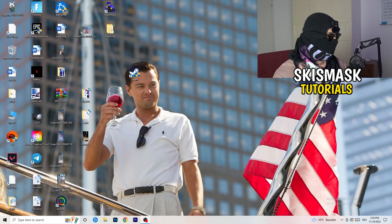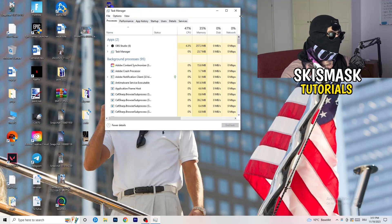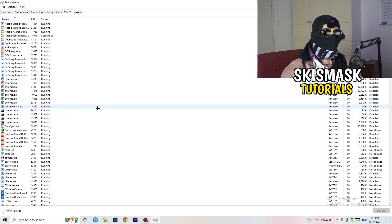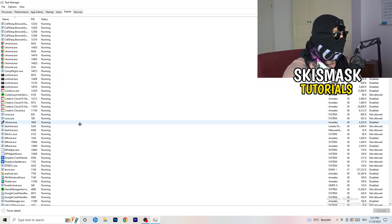The next thing is to navigate to your taskbar at the bottom of your screen, right-click it, and click Task Manager. Wait for it to open, then navigate to the top-left corner and click on Details. From there, search for your game or launcher.